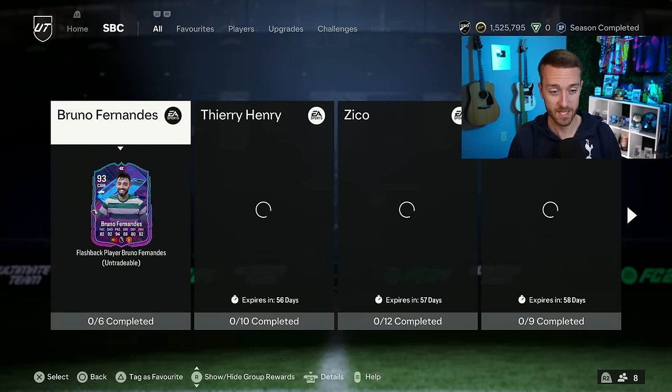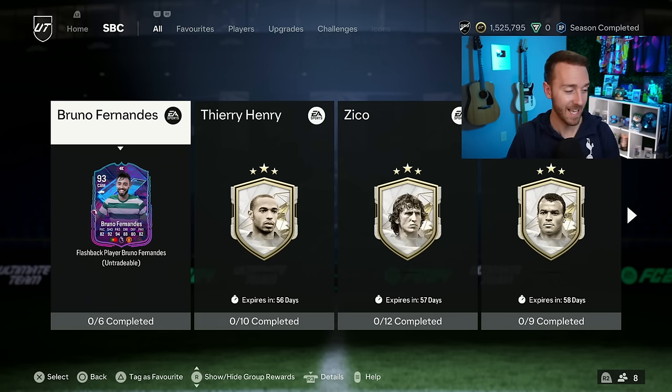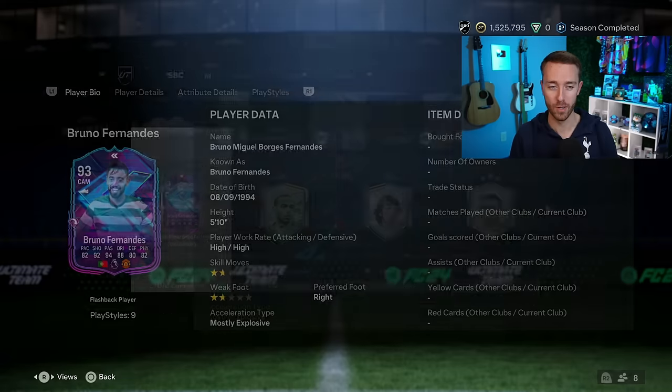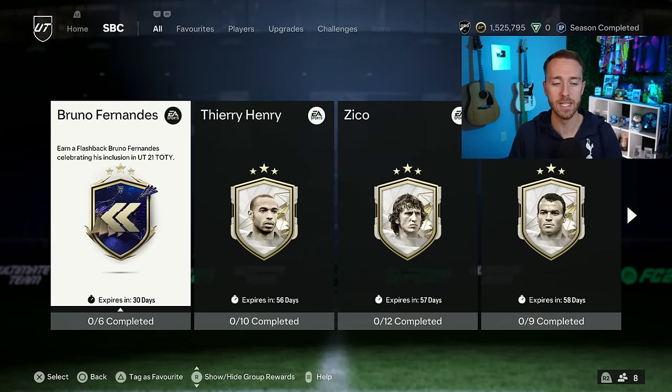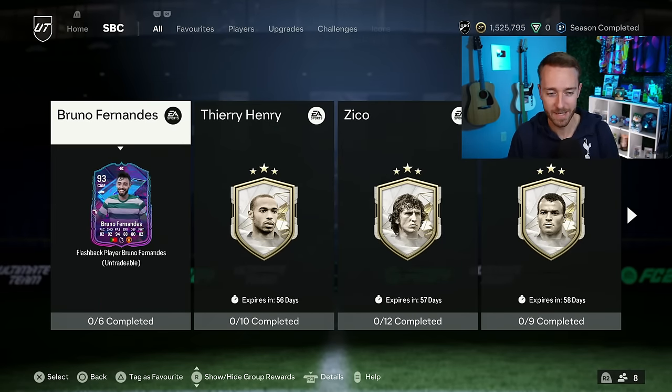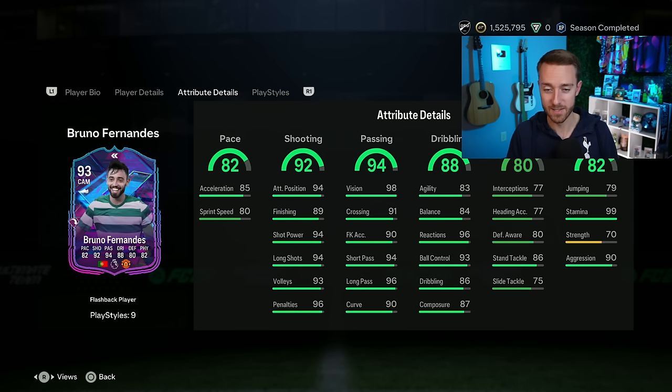SBCs are where it's popping off. What surprised us yesterday was not one but two player SBCs. First, we've got Bruno Fernandes — we always get a flashback to start Team of the Year. Bruno Fernandes is our first flashback SBC. They changed his PlayStyle Plus, which some people aren't a huge fan of, but they upgraded his weak foot, gave him a nice pace boost and a defensive boost as well. This flashback Bruno commemorates his inclusion into the 2021 Team of the Year, with his dynamic images showing him at Sporting when he was young.